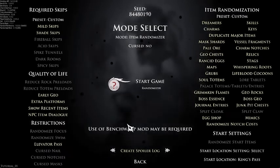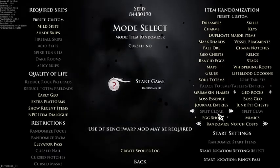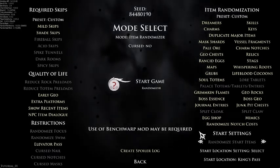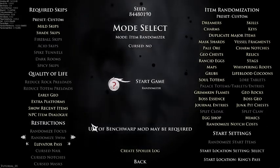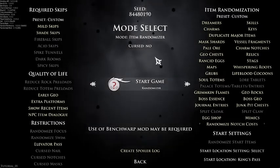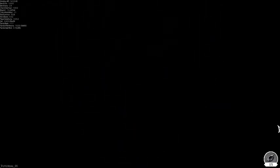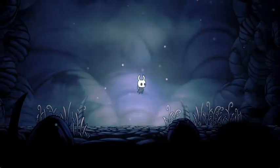Luigi here. Hollow Knight Randomizer is back, but this time with a lot more stuff. We didn't do the lore tablets and I don't want to randomize the start location, but I am gonna randomize the notch costs. We also have an elevator pass - whatever that is - maybe we're gonna need some skips at some point. There's also a charm mod that apparently balances the charms, and a few other quality-of-life mods that help things flow nicer.